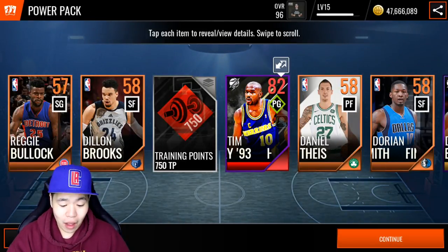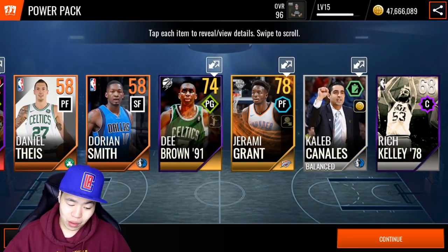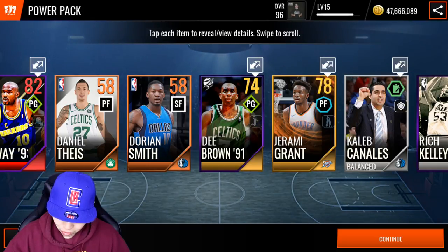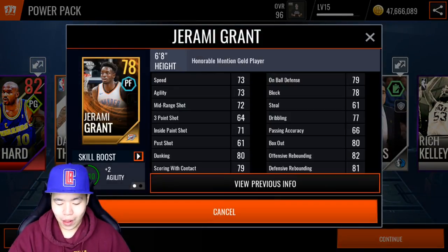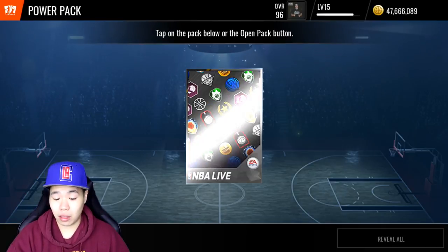We started off and we got an elite, but it was Tim Hardaway — I can't use him. We're gonna go with Jeremy Grant. He's got some decent stats — 82 rebound. That's actually a pretty good start, better than getting nothing.